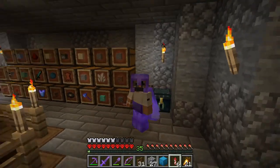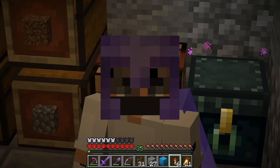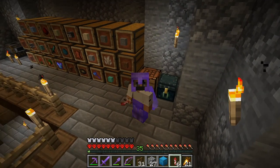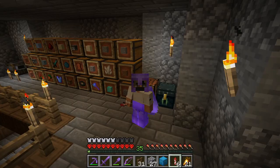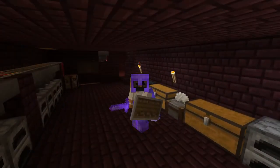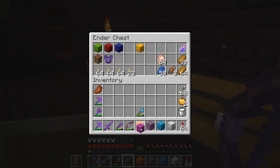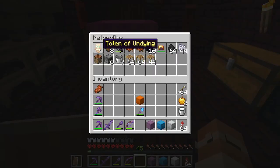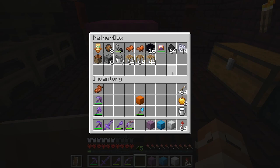Now let's grab some obsidian and pack our stuff. We're going to grab some essentials and we are going to be moving into the nether for the next segment of this series. I am so excited for what we're going to build in there. We finished up with our build in Serenti for now and moved into the nether. I grabbed some essentials in our nether box — we've got our totem of undying, fire chargers and flint and steel, two saddles, our obsidian, our golden helmet, and a bunch of other things that should come in handy.